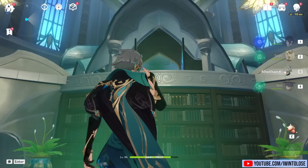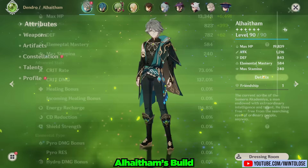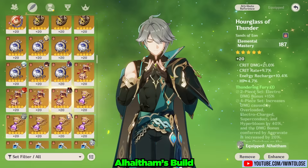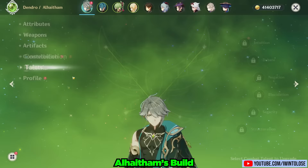After many epic adventures with the elusive and enigmatic scribe Alhatham, we finally get to build him ourselves. My Alhatham is at level 90 and is using a Refinement 5 Iron Sting. For his artifacts, he is using the 4-piece Gilded Dreams with an Elemental Mastery Timepiece, Dendro Damage Goblet, and Crit Circlet. He is at Constellation 0 throughout this entire video and his talents are at 8, 9, and 8.